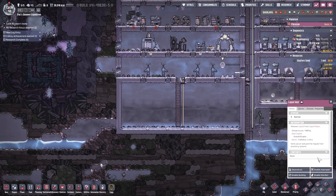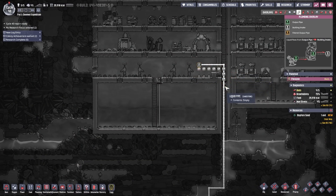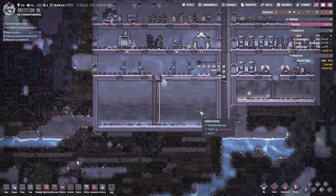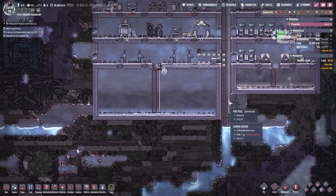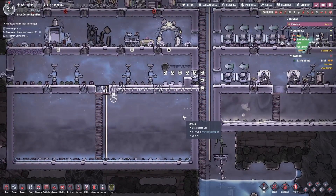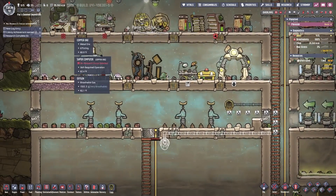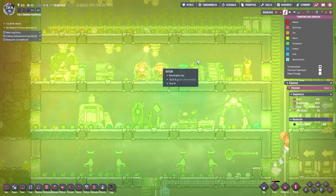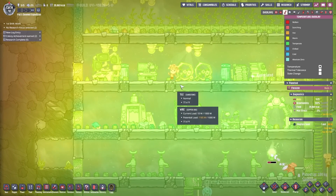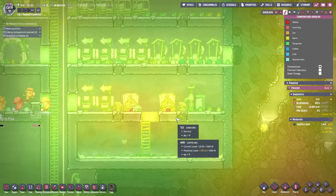There's a problem here — deconstruct this. We need to change the whole pipe routing so they can reach it if I need to change anything. The mesh tiles allow water to pass through, which is why I'm using them here specifically. The ice we placed over here is having a cooling effect — I can see it cooling down the battery system. Eventually the ice will melt; when it does, I want fresh water to melt over here and polluted water over there — that's the goal.